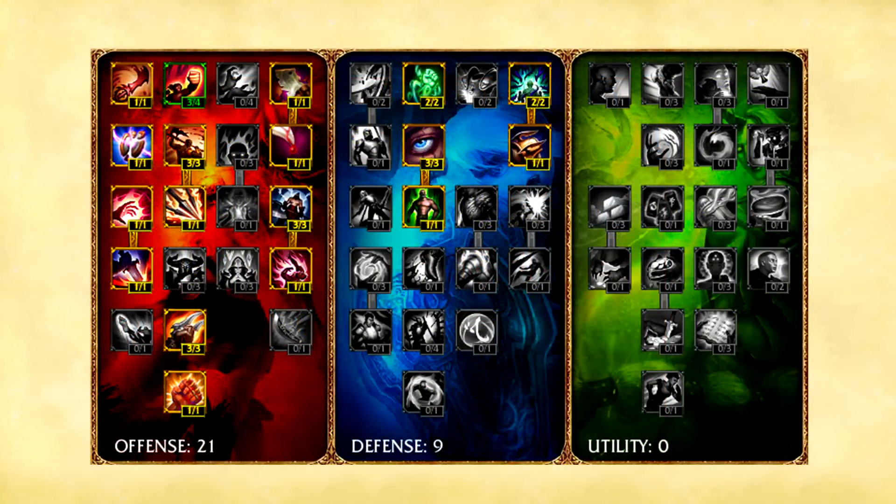The masteries. I take 21-9-0 on Shyvana, taking all the means of increasing my damage in offense. I don't take Warlord on Shyvana because you don't build that much AD so it doesn't help you. In the defense tree I take health regen, flat health, and monster damage reduction to help in the early game. Also a quick FAQ with the new defensive masteries: instead of taking 2 points into health regen, take the 2 points into slow reduction in the first rank.